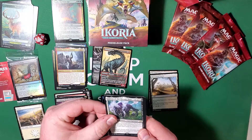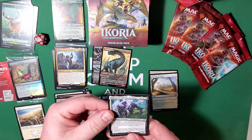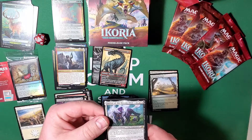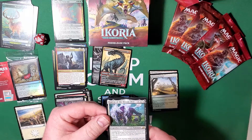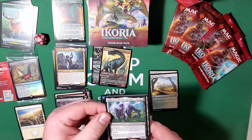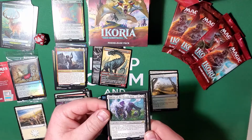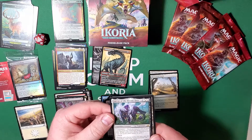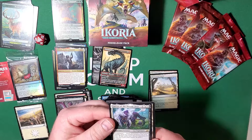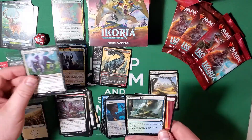And Lurrus — another one of the companions that is just grossly overpowered. He starts in your sideboard. Each permanent card in your starting deck has converted mana cost two or less. That includes things like Cruel Celebrant. During each of your turns, you may cast one permanent spell with converted mana cost two or less from your graveyard. It's just ridiculously broken.